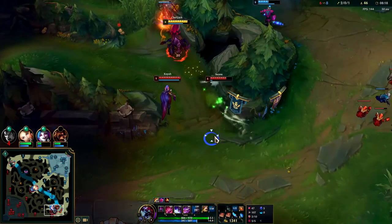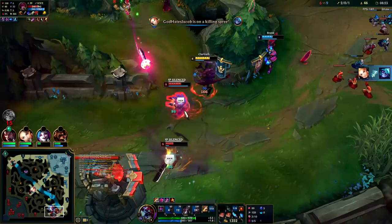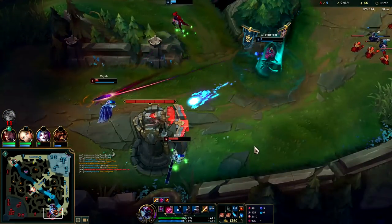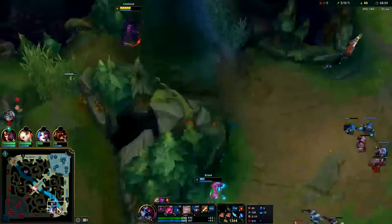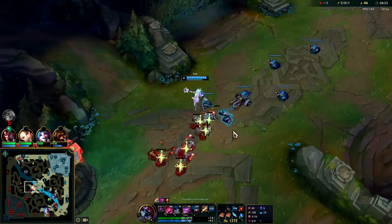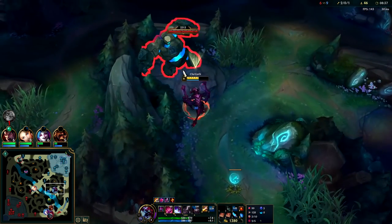I'm going to Predator in. I want to hit her with a slow, then knock her up. Brand's not really following up at all here — I guess he's more focused on getting the Scuttle Crab. Predator's on cooldown, R's about to be up. We didn't lose too much out of that failed gank. I don't want to start dragging — already missing a huge chunk of HP.